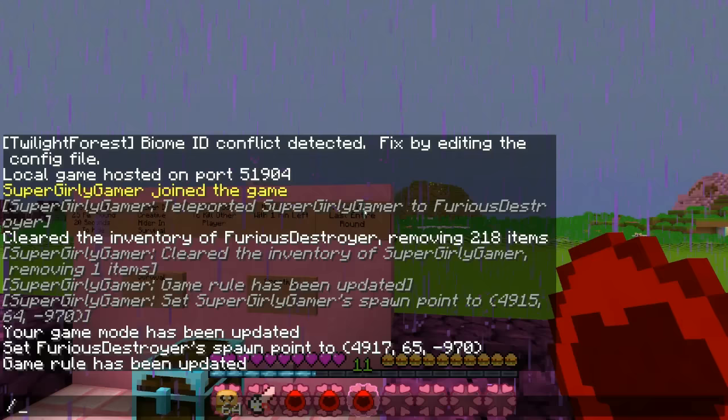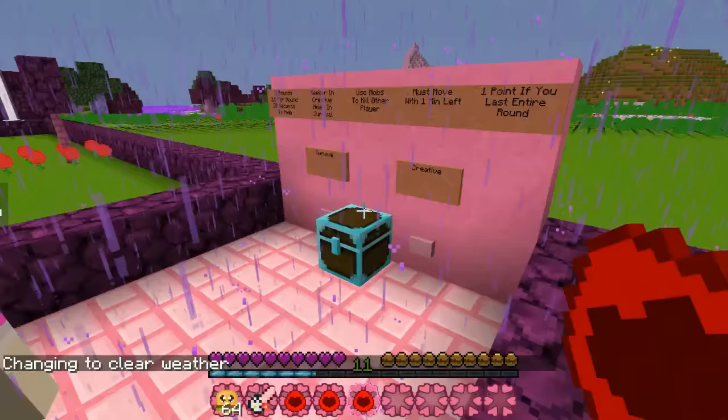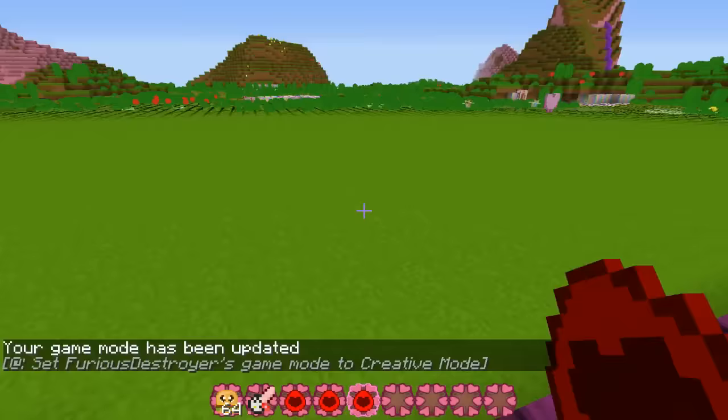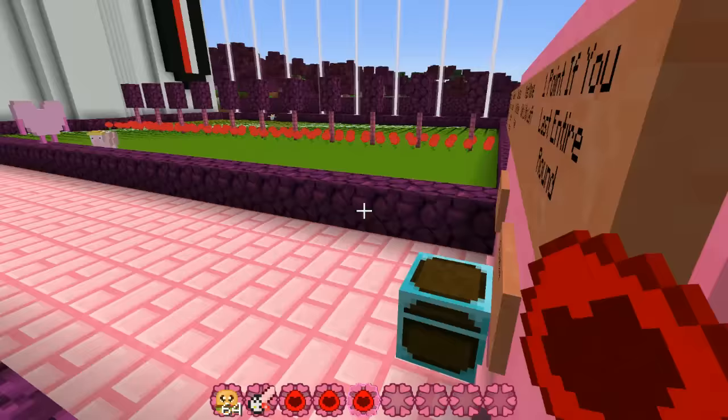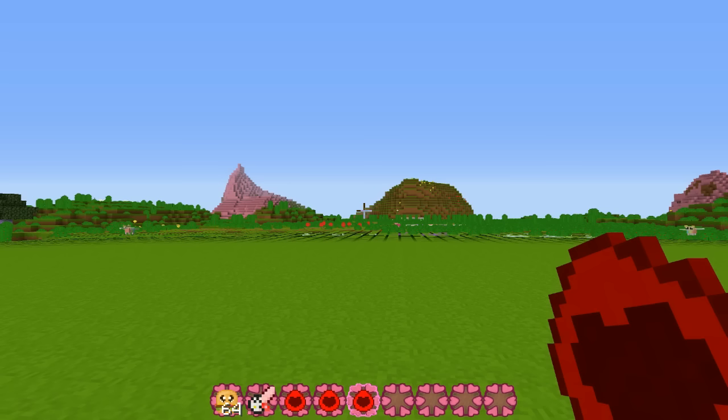Oh no, it's raining! We cannot have it raining on Valentine's Day. Okay, so since it's Valentine's Day, my present to you - do you want to hide first or do you want me to hide first? I would like to hide first today please. All right, so I will go to creative. Jen should already be in survival. All right, here we go - 20, 19. Jen, as you know, we can't actually go outside these blocks where I'm standing - that is not an okay hiding spot. You probably knew that already though, right?